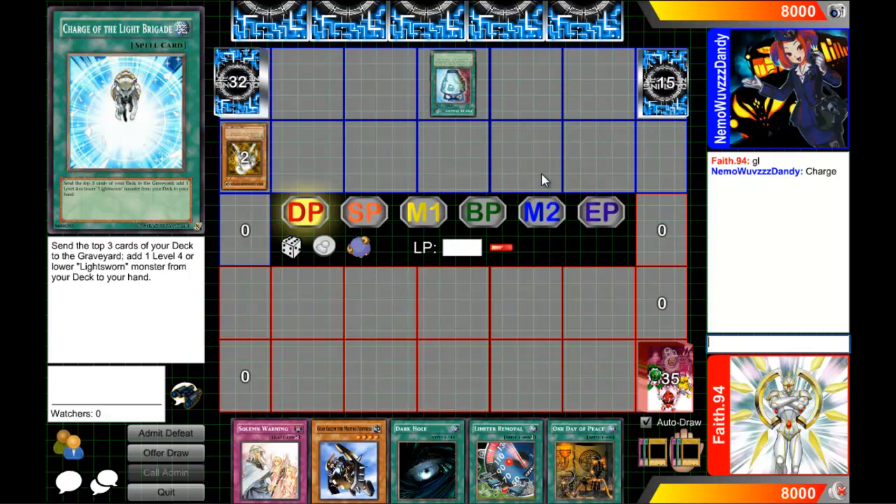You wouldn't see those two decks combined with each other, would you? Well, there are some good Gravekeepers, and maybe he has a Twilight-based deck which is just Light Sworns milling cards like Black Luster Soldier, Envoy of the Beginning, and Chaos Sorcerer. Yeah, Chaos Sorcerer is a really good card.